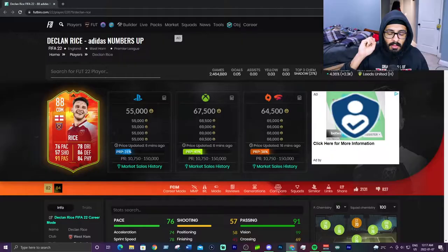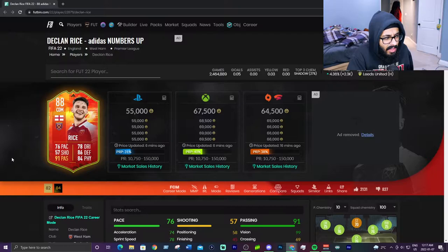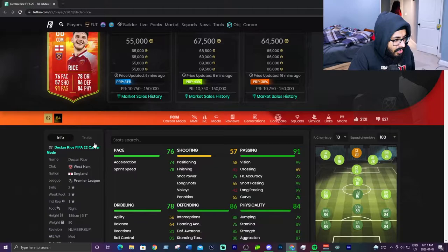We're here to look at the top 5 Premier League CDMs. First up we have an honorable mention and it's Declan Rice. I only threw this in because he will get upgraded so this card will get much better. I think he'll get to like 80 pace, maybe 88 defending, 86 physical, and the passing will be 99. He has 2-star, 3-star and no traits at all.